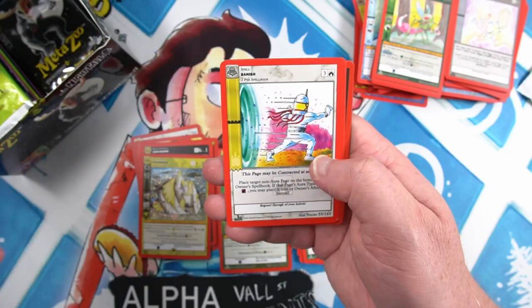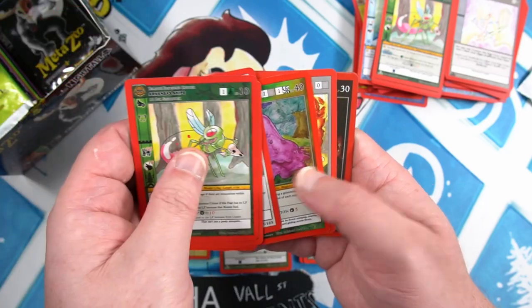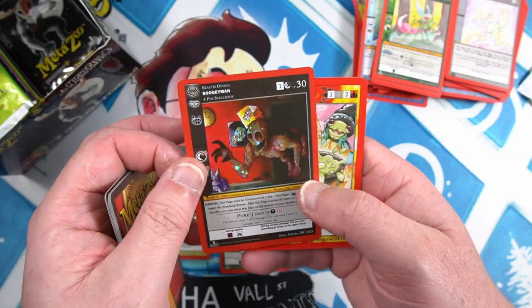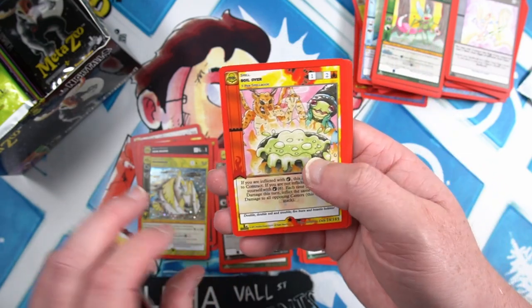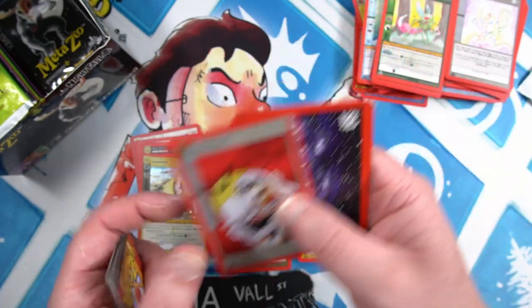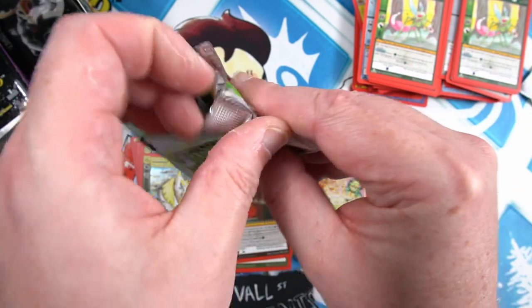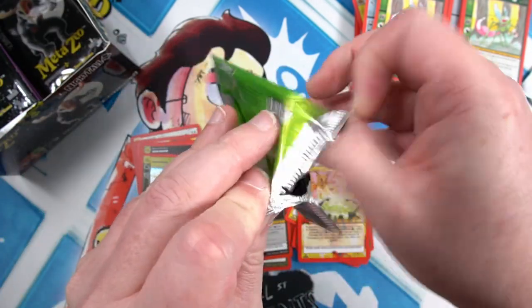Squink, Banish, Purple Blob, Destroy, Terror, and Boogeyman reverse, Boil Over as our rare, and our tokens. Boogeyman looks quite nice in a reverse.